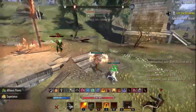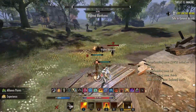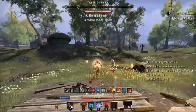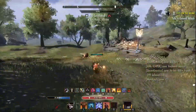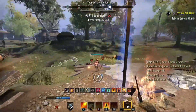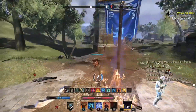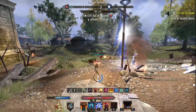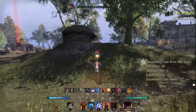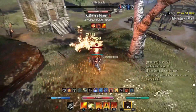If you saw my title, you're going to be like, okay, he's going to say Stamplar, or he's going to say Magplar, or he's going to say Petsork. Stamplar with their very powerful burst toolkit as well as their healing. Magplar for the same reason. Magsork for the twilight heal. Or maybe it's StamDK because you have a really high tooltip leap. Or maybe it's Snipe builds. Everybody has their opinion on the most powerful build in PvP currently, and out of all those ones I mentioned, it's not any of them. In my opinion, the most powerful PvP build is a support build.